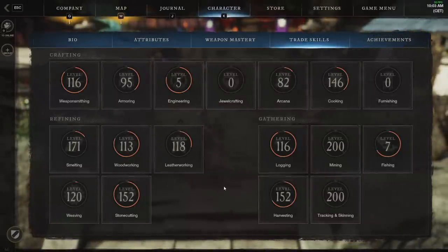Whenever you level up a trade skill — whether it's logging, refining, crafting, whatever — it gives you a lot of experience points when you level them up. Let's just say your weapon smithing goes from level 116 to 17, you probably get about a thousand XP, and it's the same for a lot of these skills. As you progress your trade skills, they just give a bunch of XP.